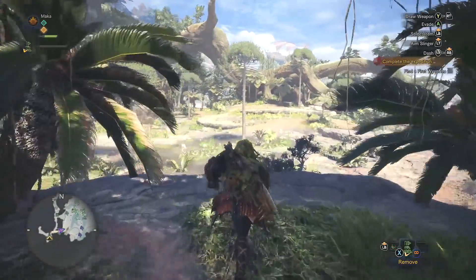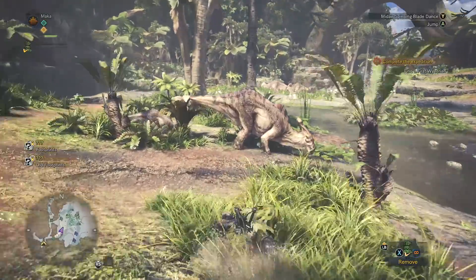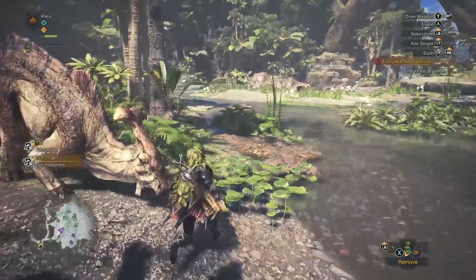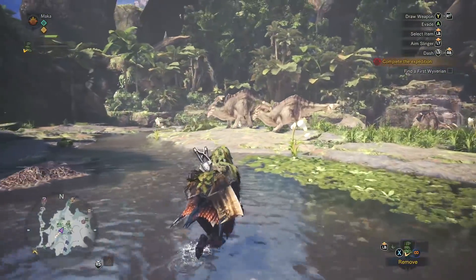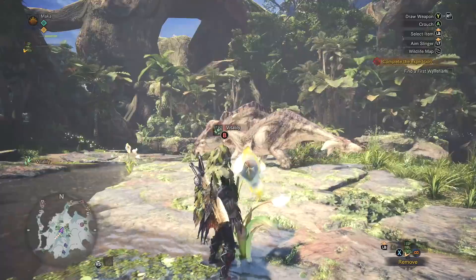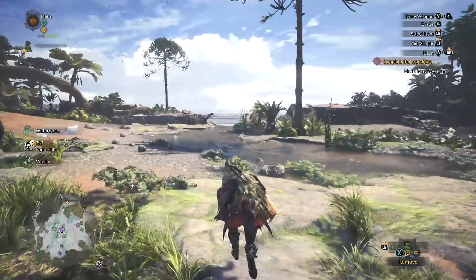However, when you do spawn in, you want to immediately put on your Ghillie Mantle. These creatures live on the back of herbivores in the two areas mentioned. In the Ancient Forest, you'll want to run into the first area with your Ghillie Mantle on and look on the back of the Aptenoths to see if any of these birds are there.